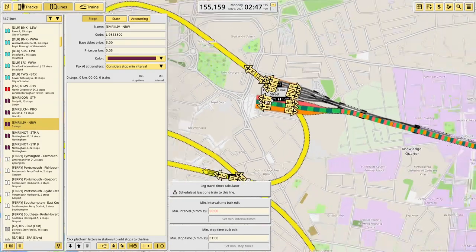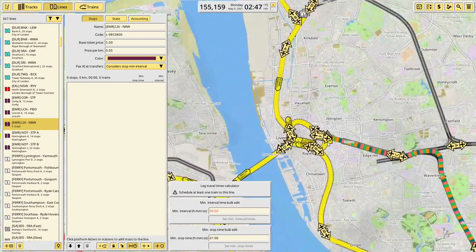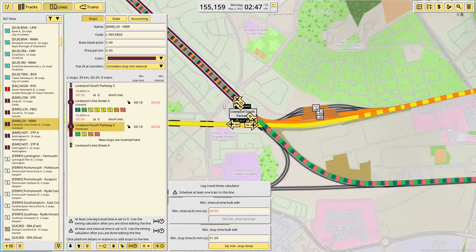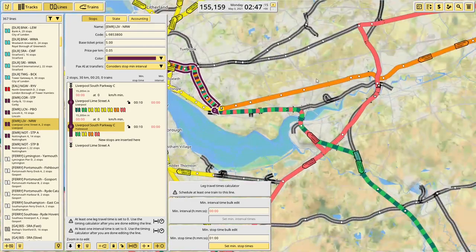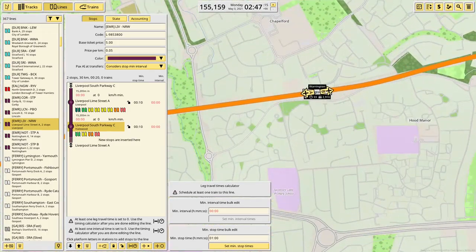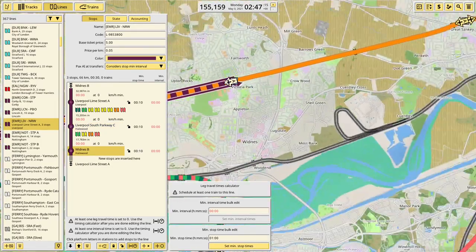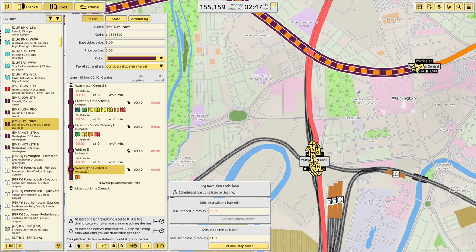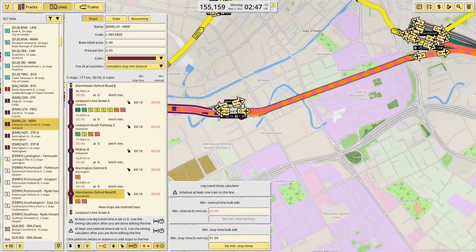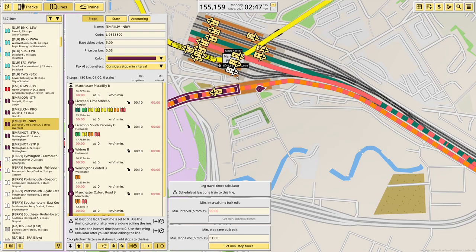Liverpool Lime Street, Liverpool South Parkway, Widnes — it's sort of along here somewhere, but finding it is never easy. Warrington Central, Manchester Oxford Road — there's another express down that line, because there's not been enough already. Manchester Piccadilly, Stockport. Which platform at Stockport? I still need to figure out some of the lines are broken at Manchester — they're using their old tracks. I need to look at that at some point.